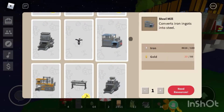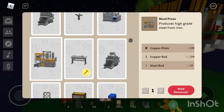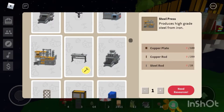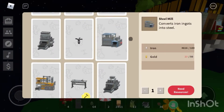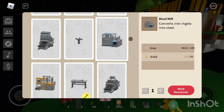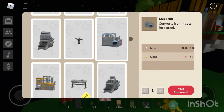The Steel Mill — I just need a little bit more gold. It converts iron ingots into steel. The Steel Press produces high-grade steel from iron. I'm not really sure how this is going to work because there's both a High Steel Press and a Steel Mill.